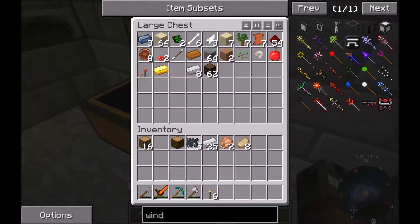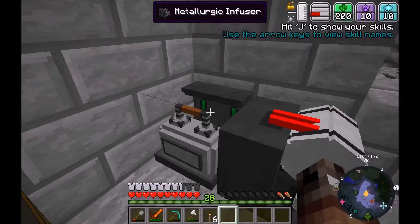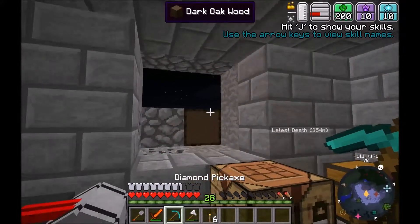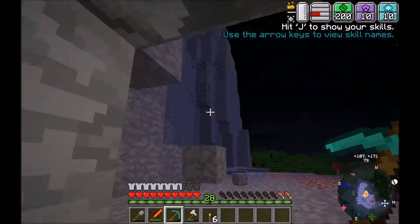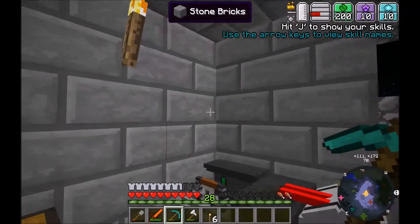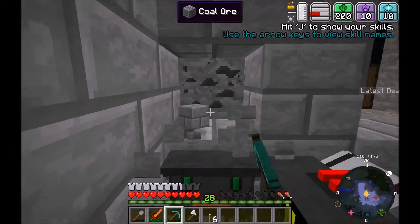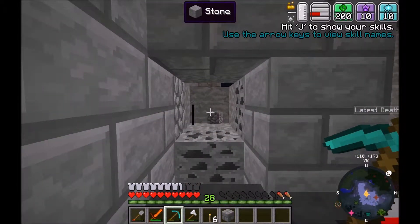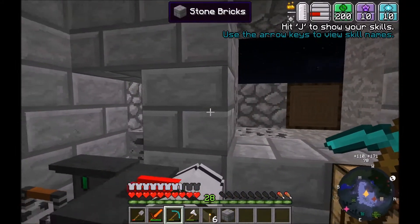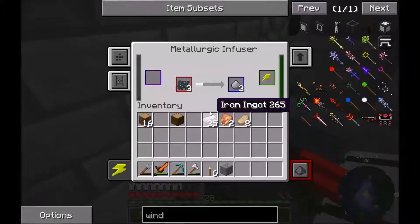I've got one furnace up here. What I'll do is put those back through and that'll create the steel dust. That'll give us more cables. I think I'll place the first wind turbine there. We need to run cables. A whole load of cables - I'm going to place the steel dust.